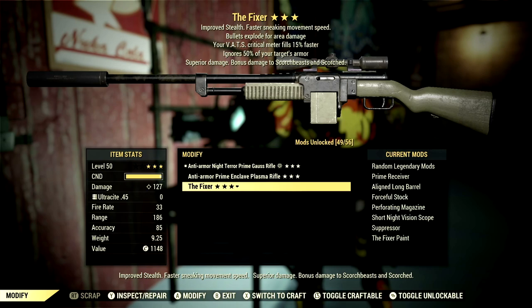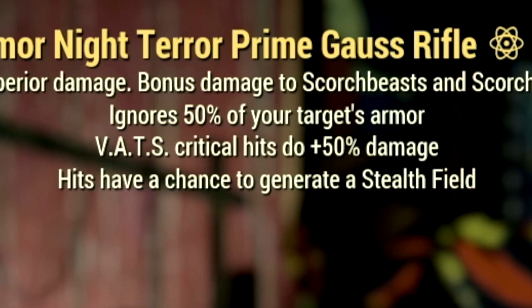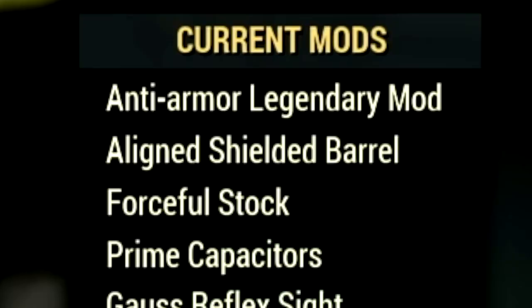Starting off with the weapons, there are three different Rifleman weapons that we're using for the video. First weapon, we have our 3-star legendary Gauss Rifle, with the main legendary effect being the anti-armor effect, which ignores 50% of your target's armor, has the Batch Critical Hits due plus 50% to damage, and it also has hits have a chance to generate a stealth field.